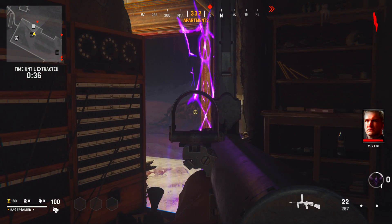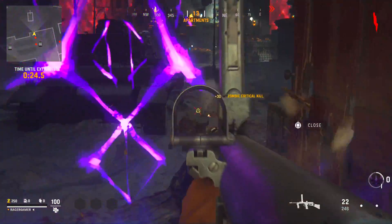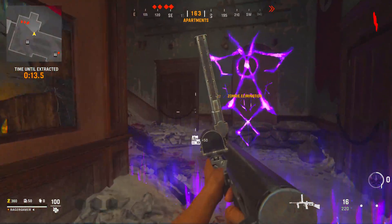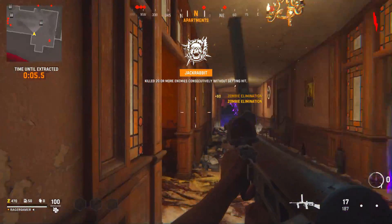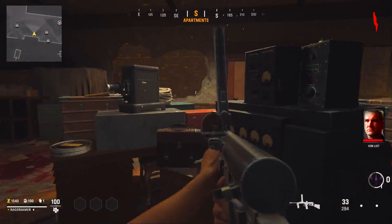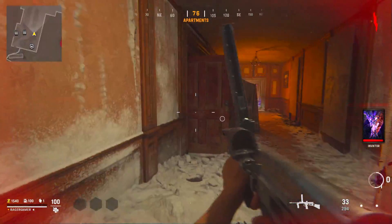The best method right now: spawn in, initiate a Blitz objective by activating the Blitz portal, and while waiting to teleport kill as many zombies as you can in the spawn area — about 6 to 10 — for a small XP boost. Then complete the Blitz objective. Blitz is currently the best objective mode as it gives the fastest XP per minute. Kill as many zombies as you can before the 1-minute timer runs out, shooting those further away and meleeing the ones closer to you.